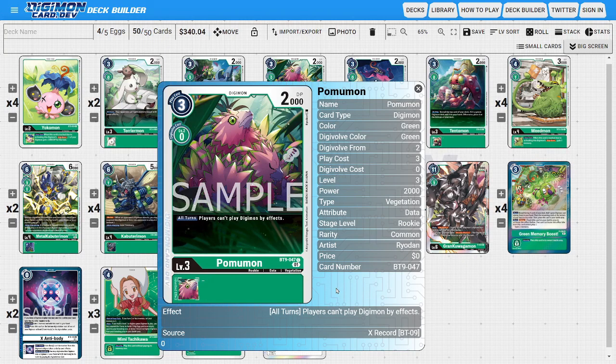Next I'm going to be running two copies of Pomumon. Pomumon is another anti-meta floodgate card where he has the all-turns ability that players can't play Digimon by card effects. Between Terriermon and Pomumon, we're trying to shut out what could go wrong in the opponent's security in case we can't finish them off with our big OTK combo. Him sitting on the field also makes the opponent's turns worse unless he's dealt with, since there are a lot of effects in the game that do play Digimon by card effects.